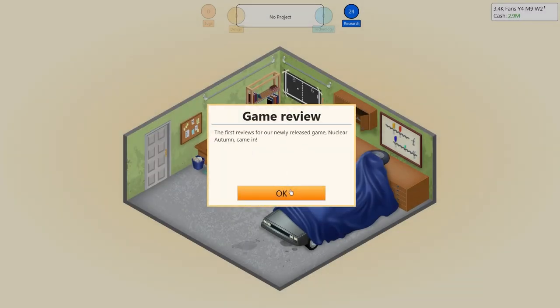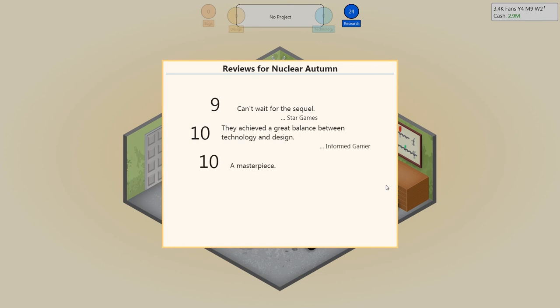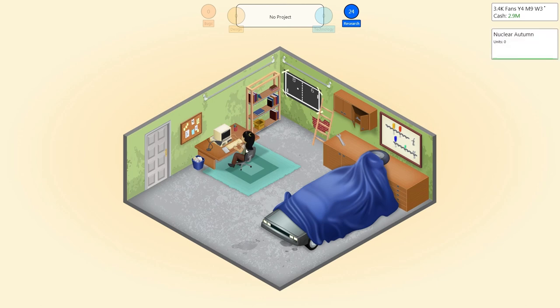First reviews of our newly released game Nuclear Autumn came in. We have a 9 and a 10. Are we going to do it again — 2 in a row? This is just slightly below the last one. Last one averaged 9.75 — this is an average of 9.5. That is amazing. 2 hits in a row! What am I doing today that's different from any other day? This is just brilliant. I'm so chuffed right now.